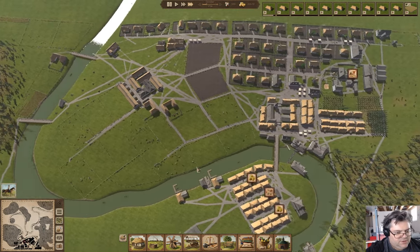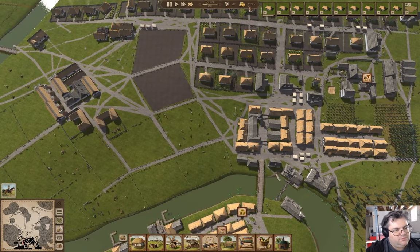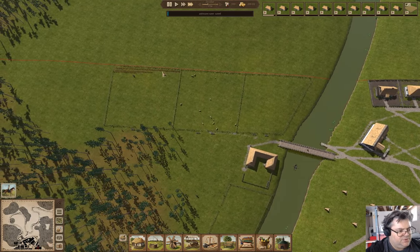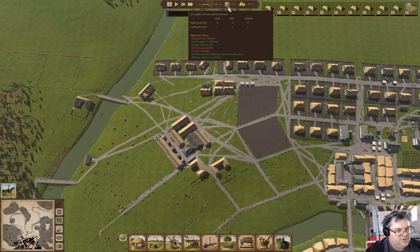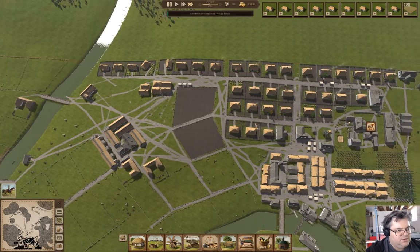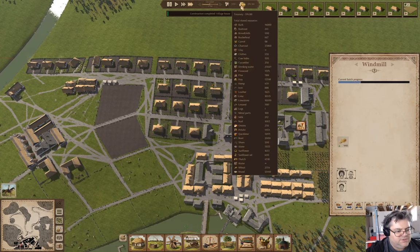We're about 300 or so in the hole and that's fine. The harvest is just about done. We have 2,600 wheat. We are making flour and it's going instantly - it's pretty much going instantly.